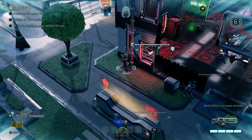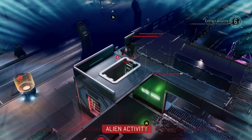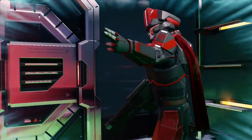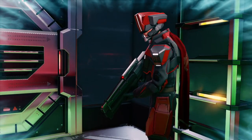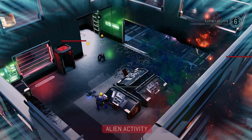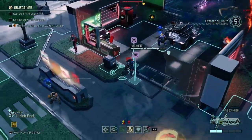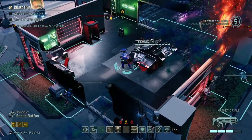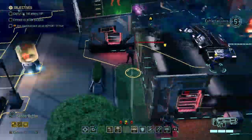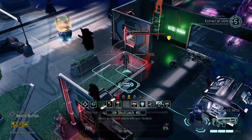So with that done, we have those three guys welcoming us. We see Advent troops - and he just went into the poison. So yeah, we have another Skulljack opportunity right now - we could do that. But we need to be very careful because this is the officer. So we could Skulljack him - I think we could even Skulljack him through the wall.